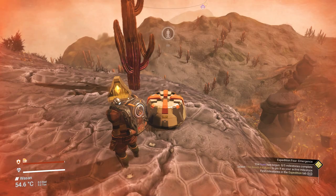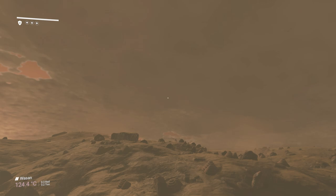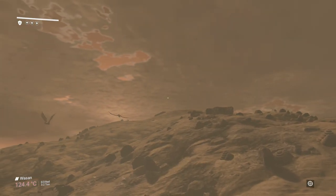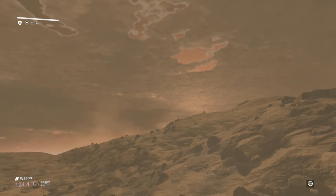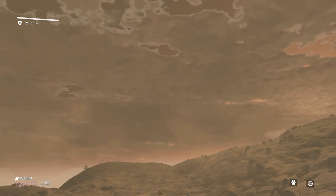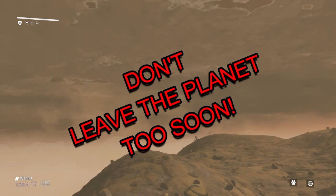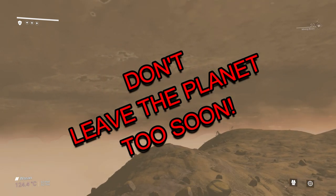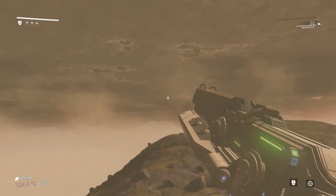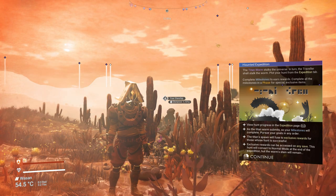The first planet that you will start on, like everyone else, is Planet Wassan. It's going to be with harsh conditions — lots of shaking from the sandworms, a lot of them, and lots of storms. You will want to leave as soon as you can, but don't go yet — there are a couple of milestones you can complete on that planet first. Let me show you which ones. Let's start from locating your ship.